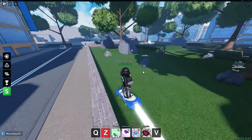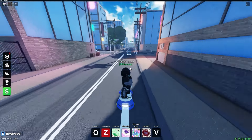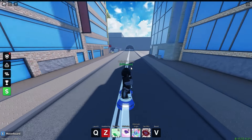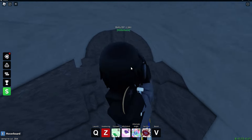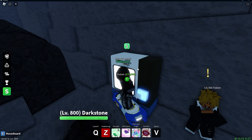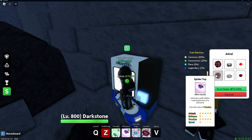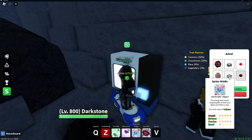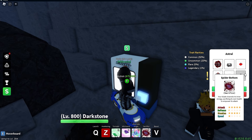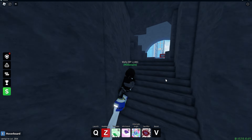Now I'll show you where to get the Spider parts. From spawn, head right, come down the street, and come in here — and boom, here it is: the Spider top, Spider bomb, and Astro top. You want to get the Spider top, Spider middle, and Spider bottom. Try to get all of those because they do Attack and Stamina builds nearly perfectly.